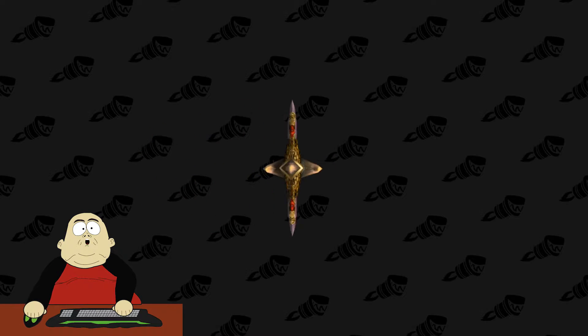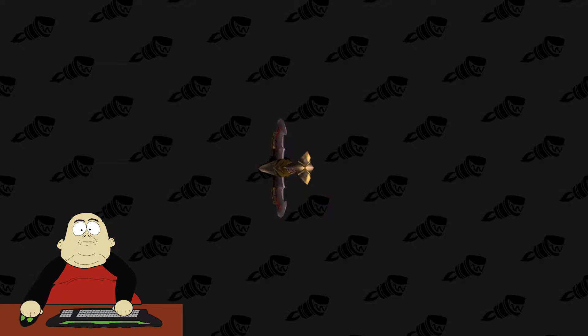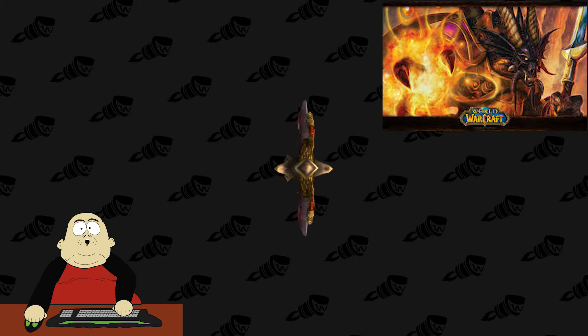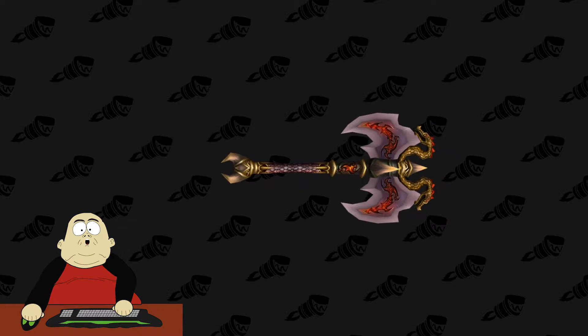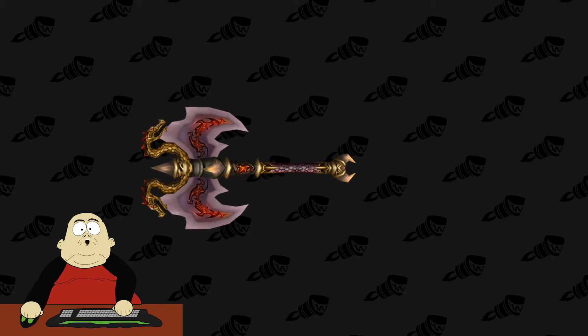Number 9. Next we're going to be looking at the Draconic Avenger. This one drops off of the Death Talon Wing Guards inside of Blackwing Lair. I really like the detail on this one — it's got the little dragons on top. Yeah, a really nice pick for the number 9 spot.